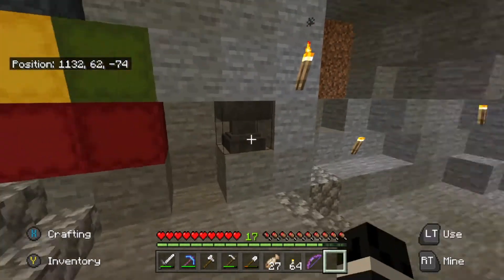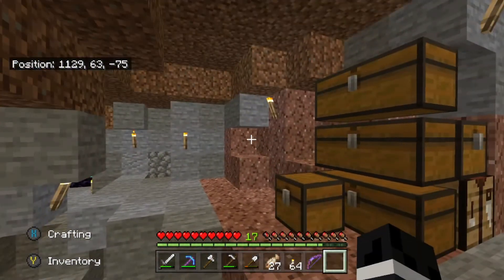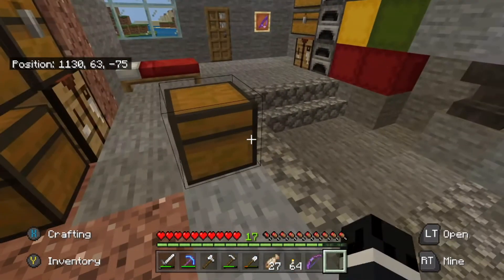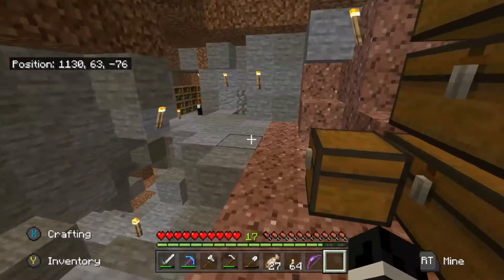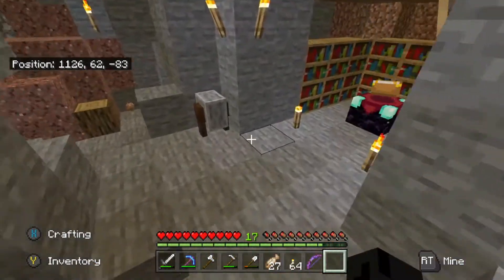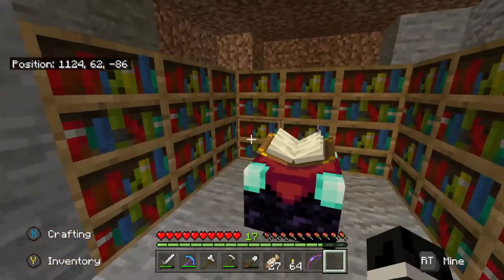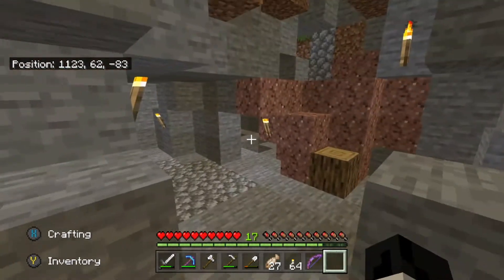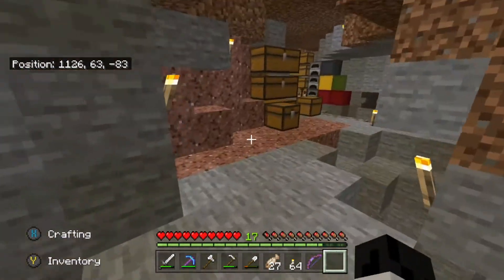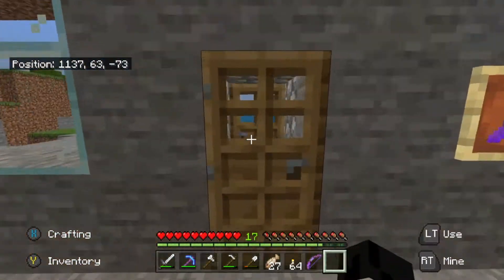But our lodger, Sunfire, has moved out. I'm sad to see him go, but we get our house back. And he also left us a nice little enchanting room in the back with a grindstone to take any enchantments off of tools. So yeah, it's pretty cool.